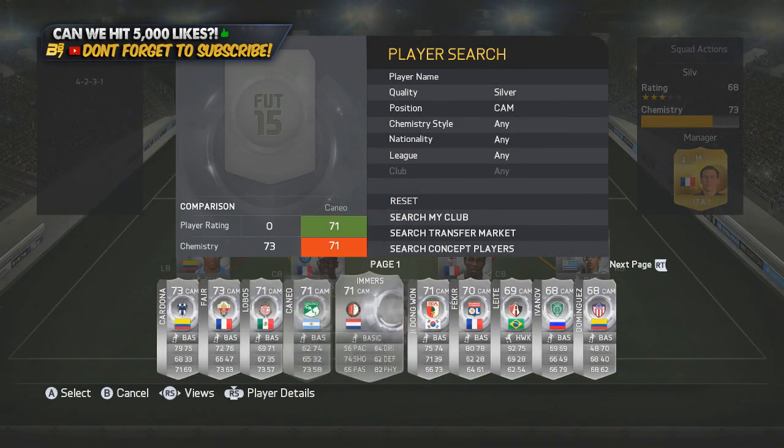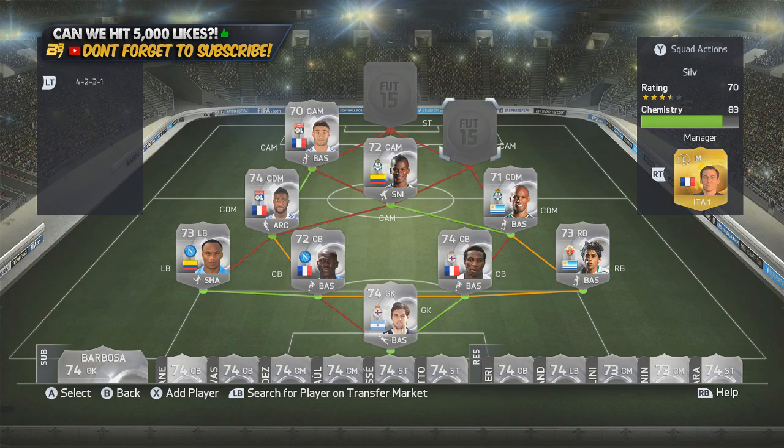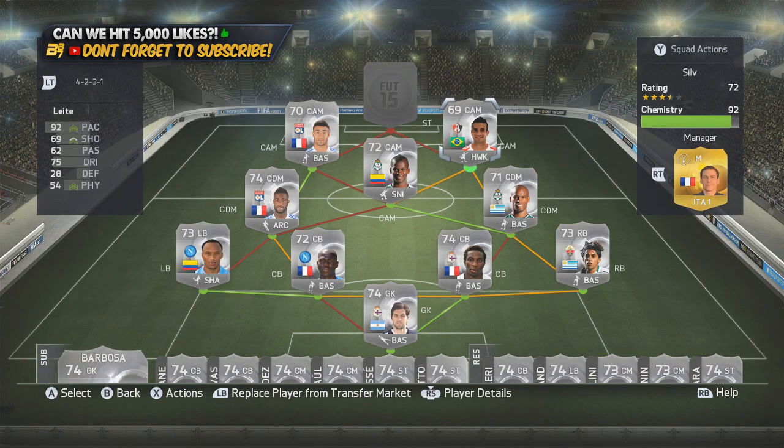To get enough links, we go with the 70-rated Fecker in the CAM position. He has an inform silver which you could put there instead or an upgraded version, but we went with the silver to keep it a full silver team. On the right-hand CAM position we go with 69-rated Michael Leite — 92 pace, four-star skills. We can't complain.